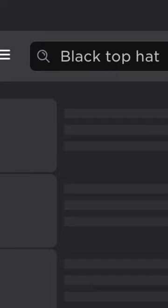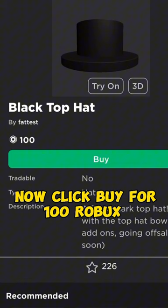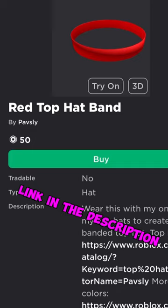Click this one, now click buy for 100 Robux. Also buy this as well for 50 Robux — link in the description. Here is what it looks like in game. Anyways, thanks for watching and subscribe for more.